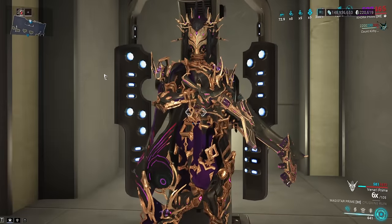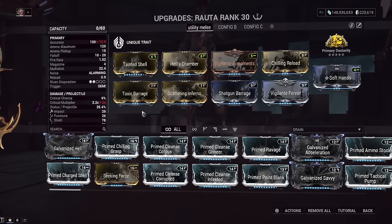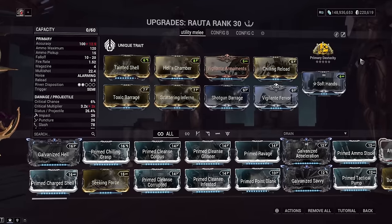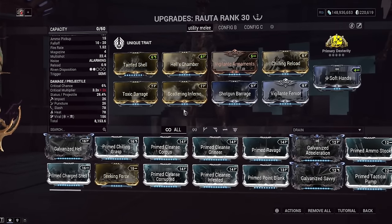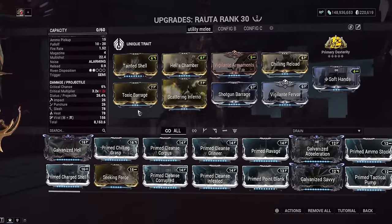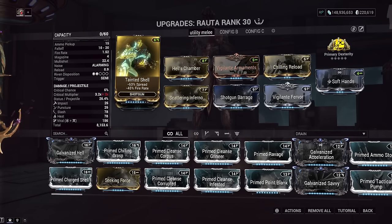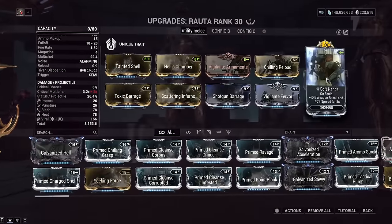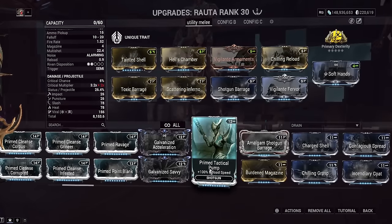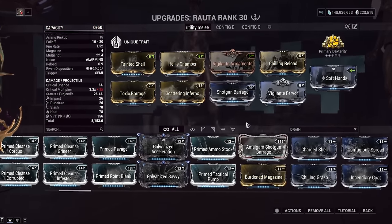Moving on to the Rauta build. This is Calervo's signature shotgun. We've got Primary Dexterity to give us increased combo duration on our Magistar, which is nice. We have Viral Heat on here because we are not using any armor strip on the build — heat procs can remove enemy armor to an extent. So if we're building combo off a random enemy, they'll get really damaged hard after we whip them. Tainted Shell reduces the spread so we can build combo from really far away — this shotgun becomes a sniper with this mod. And we've got Soft Hands to double up on that effect, plus fire rate mods.